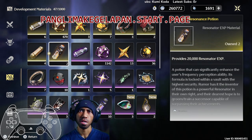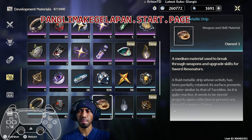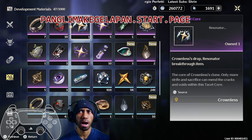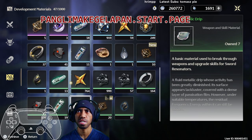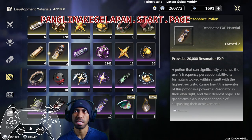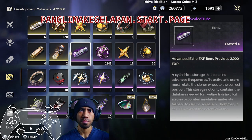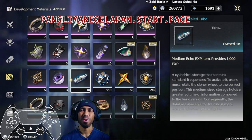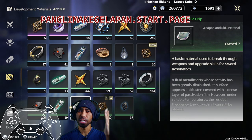For resonators, I got quite a bit, so when Yinlin comes out I already have some experience — even though I'm not sure it's enough to reach level 60 or 70, it's good enough for now. That's it for resonators. The second one is going to be for weapons. As you can see, I only have echo and resonator materials.